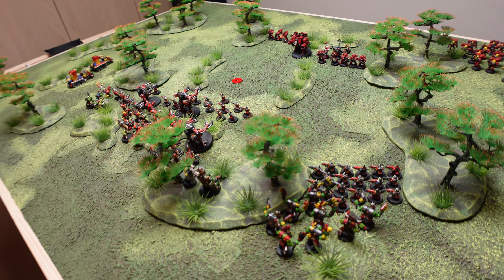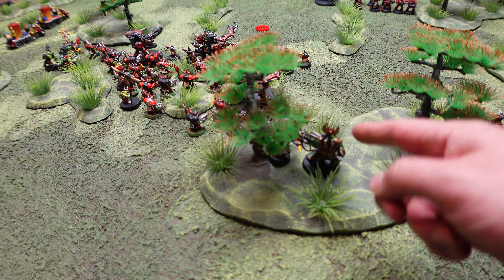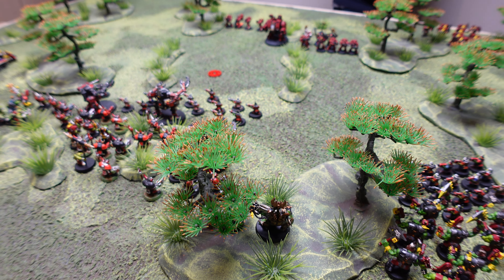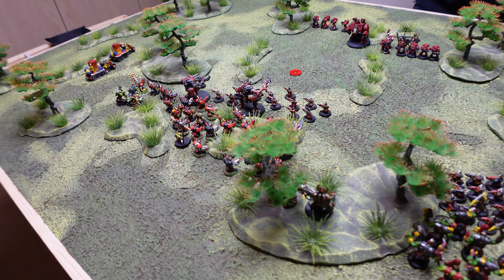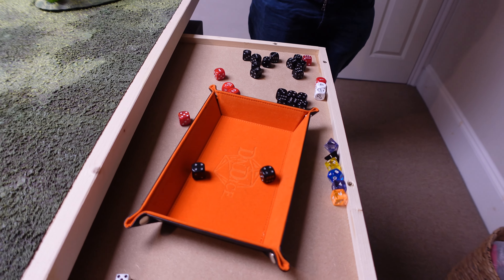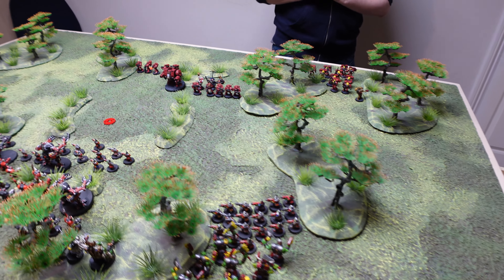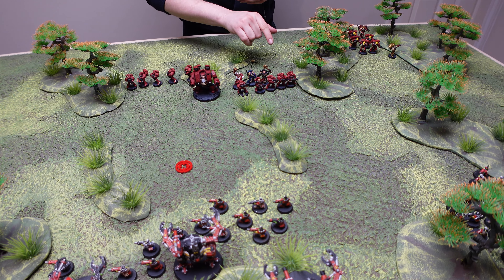That triggers a leadership test for the Gretchen at 25% casualties. I can use the Warboss's leadership since he's within 10-12 inches, and the army banner lets them re-roll if they fail. Rolling: passed off the Warboss — they're still in the fight. More shooting — this squad also fires into the Gretchen: four bolters and one plasma gun.